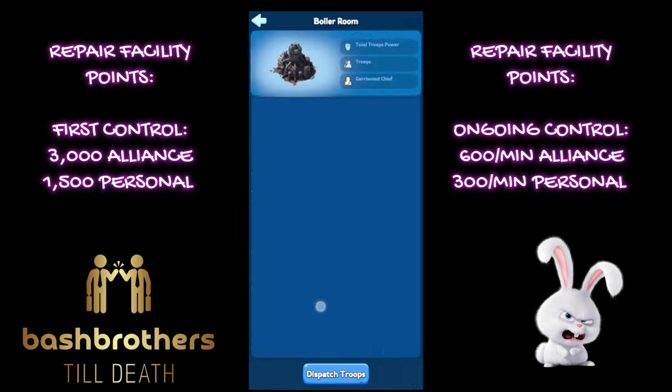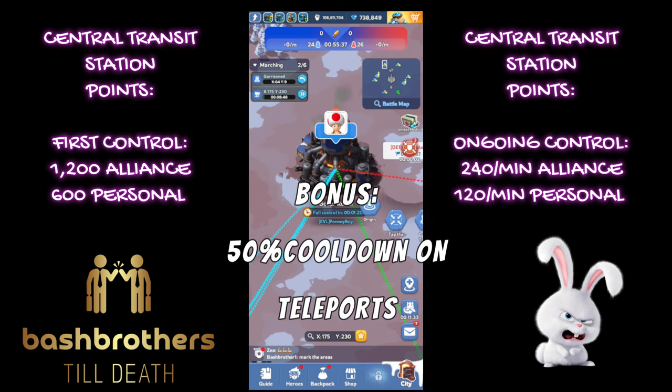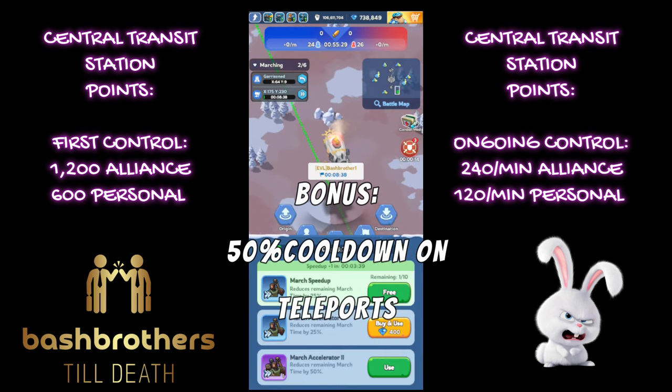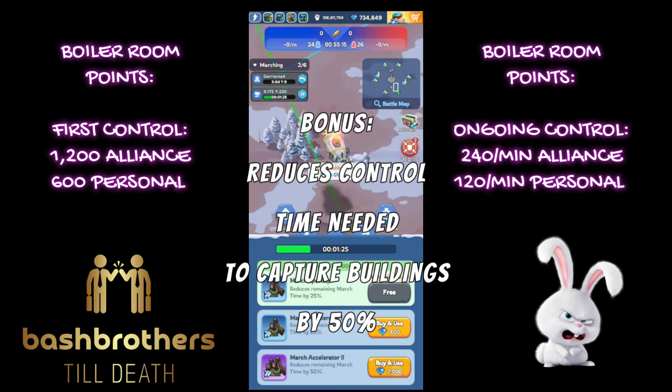Secondary, go to Repair Facility — 3,000 and 1,500 first control, then 600 and 300 per minute. That's really big. Central Transit Station bonus: 50% cooldown on teleports — huge. 1,200 and 600 first control, 240 and 120 per minute. Same with the Boiler Room.